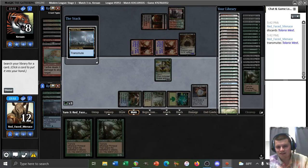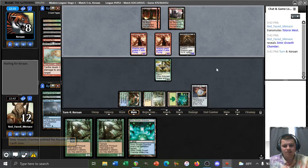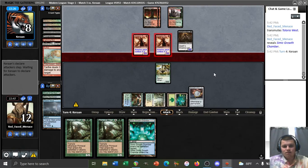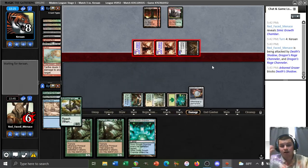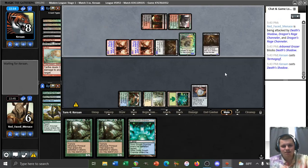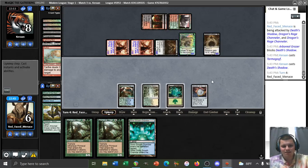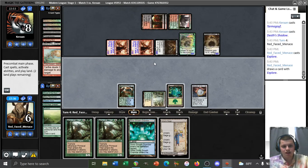We float, pick up Tolaria West, transmute it, and get the Growth Chamber. Now we have four mana in play plus a Growth Chamber that'll untap next to Amulet, so we have Titan next turn. Opponent goes straight to combat — not a bad sign. They pass. We draw Explore; we'll lead on that in case we hit a second Amulet. We don't have mainboard Bog, so we can't turn their Channelers off and shrink their Goyf. This is exactly the matchup I was afraid of without Bog in the main.